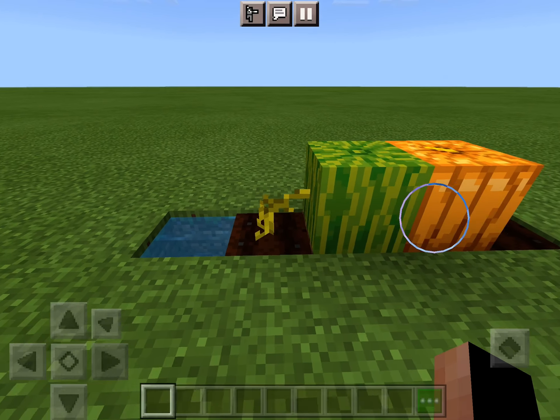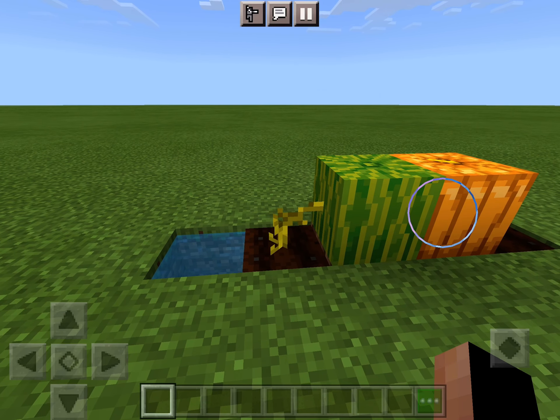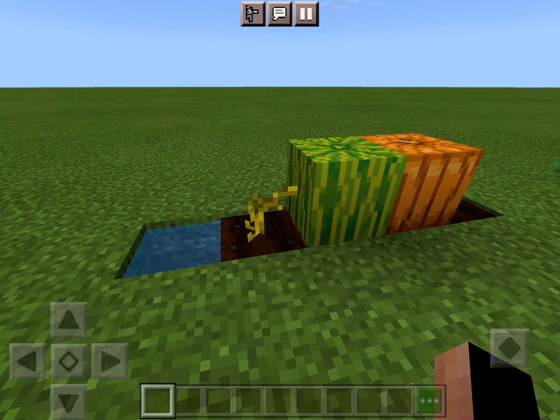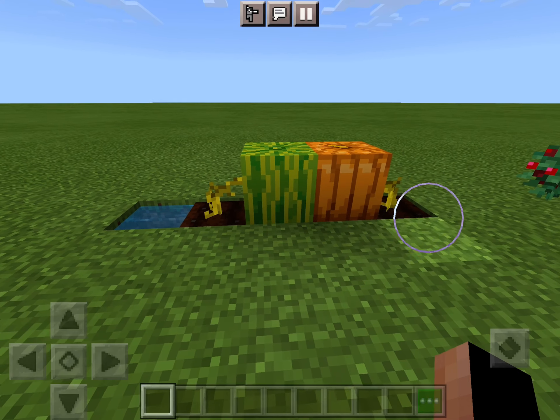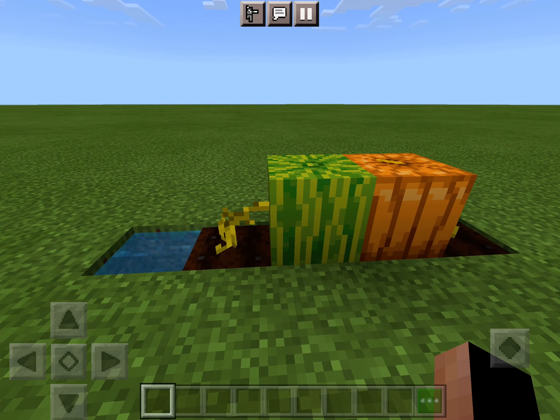Melons and pumpkins are pretty complicated. They can regrow so you don't have to replant them — you only have to break the melons or pumpkins. You can break the fully grown plants for extra seeds if you want but that's pretty inefficient. They grow only on top of another grass or dirt block and they can grow in any direction as long as there's a grass or dirt block there.